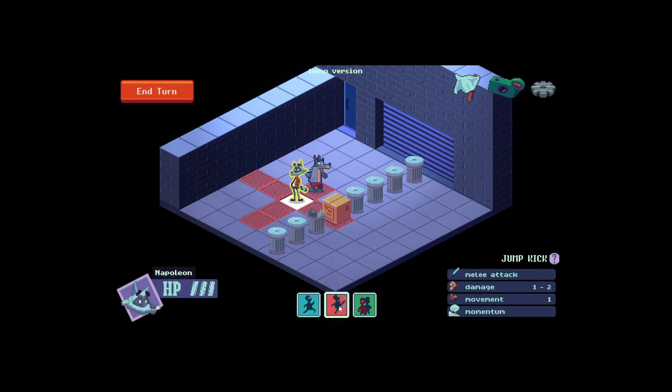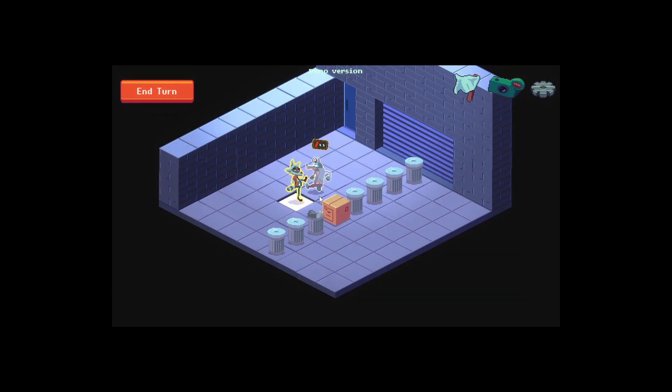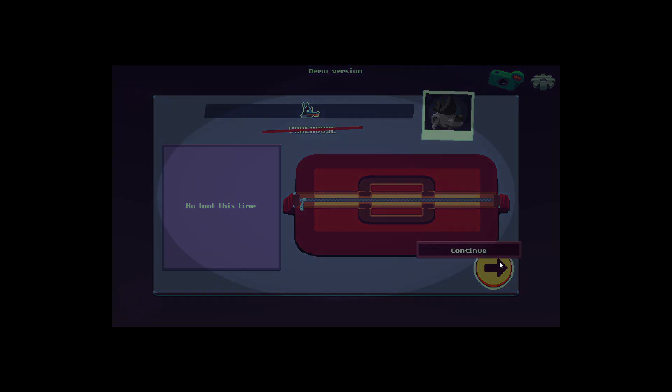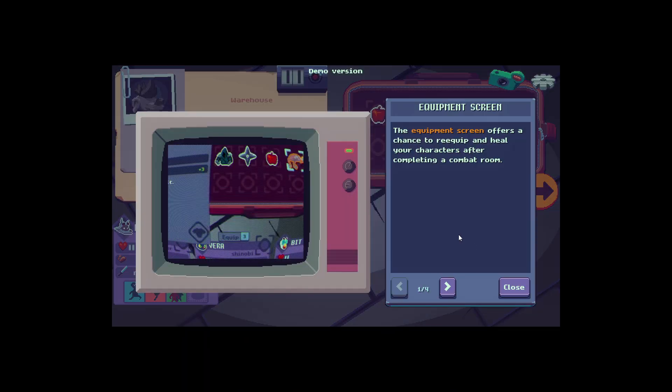Now luckily I only have one HP of health, because that's just what I need when beating up dogs. I'm gonna kick you, and you're gonna like it. That was a weird kick. No loot this time — darn you tutorial, darn you for not giving me the loot.